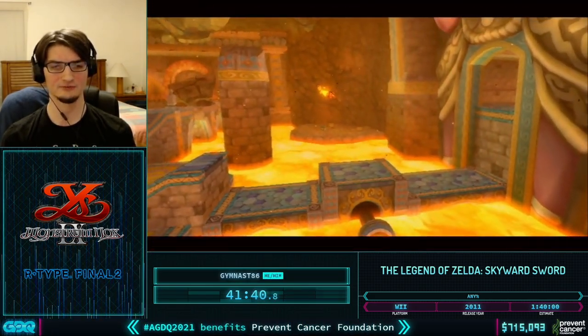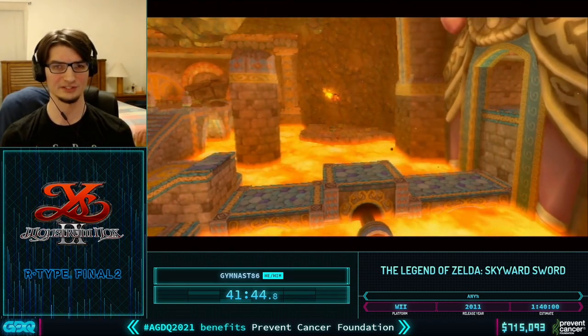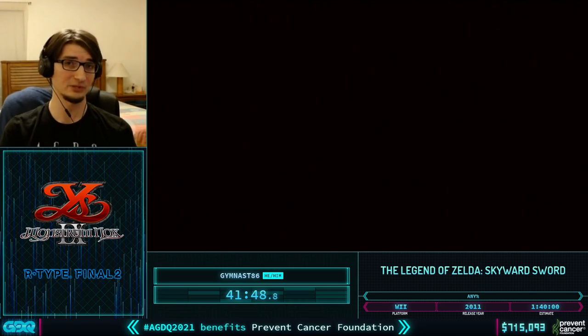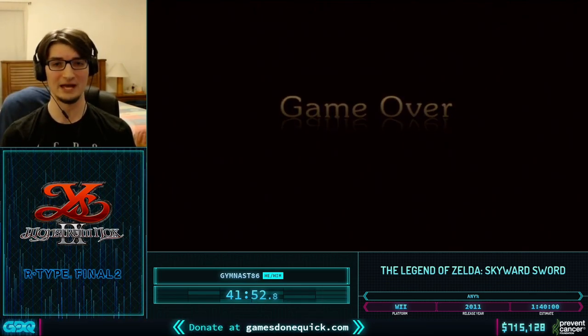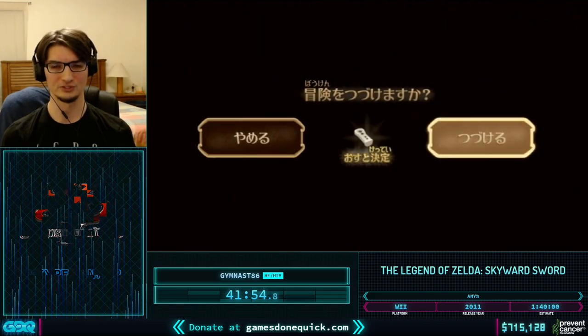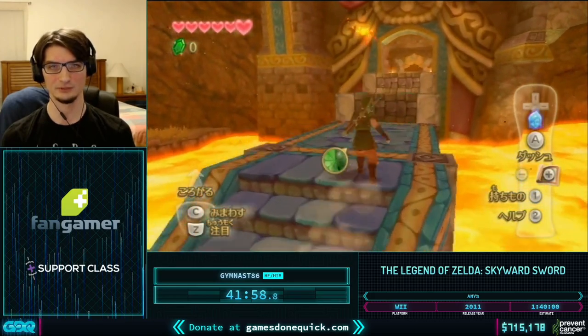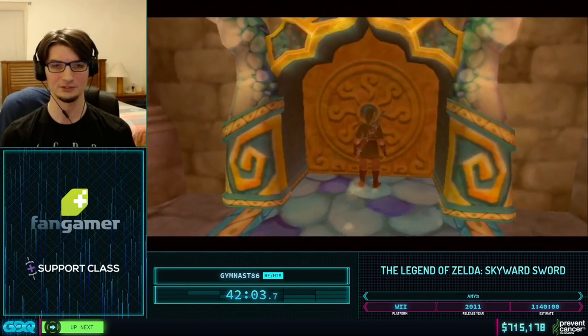For this flag to fully take effect we have to reload the Earth Temple. Right here we're watching the cutscene which normally only plays after the bridge to the second half of the temple has raised up. We did set the flag for the bridges being raised, but the effect doesn't apply unless we reload the temple. Now we can see the bridges are up, and we can continue on without having to do the boulder rolling section.